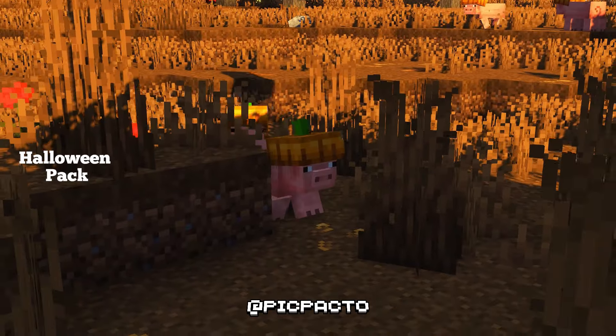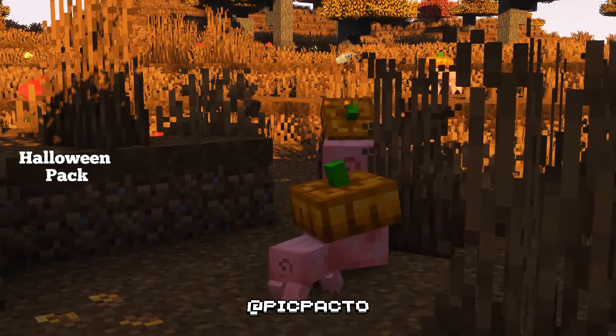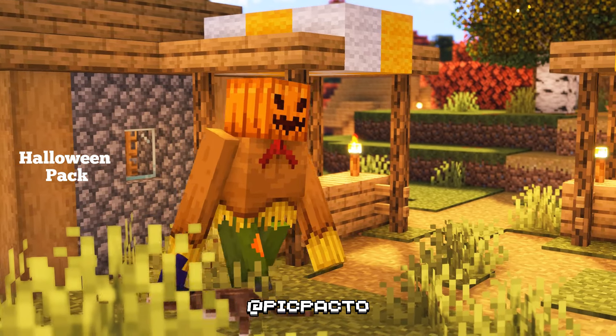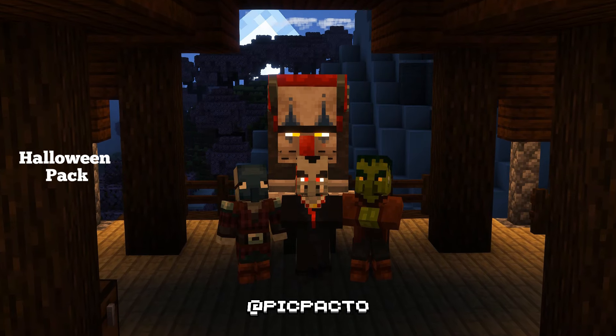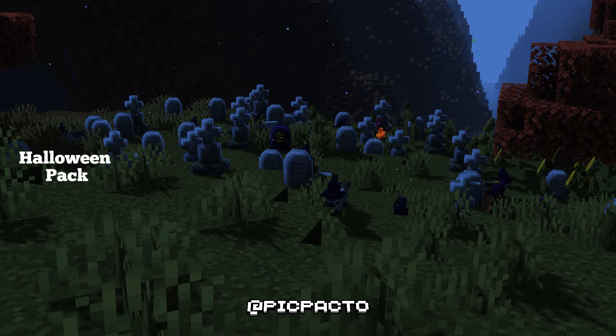A Halloween Resource Pack in Minecraft transforms the game with spooky textures, eerie sounds and Halloween-themed decorations. It changes mob appearances to look creepier, adds jack-o'-lanterns, cobwebs and darkens environments for a haunted vibe, perfect for seasonal gameplay and great for solo or multiplayer Halloween events.